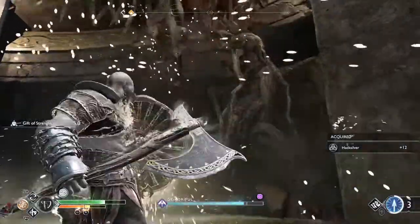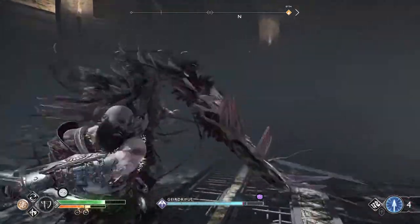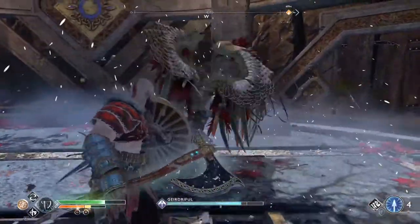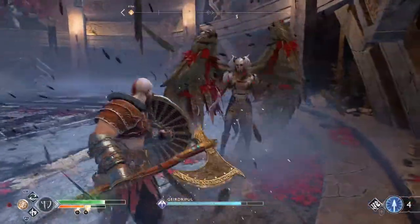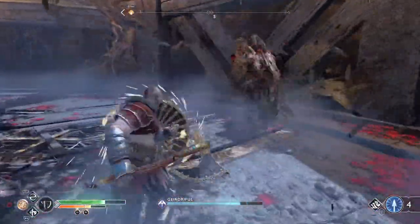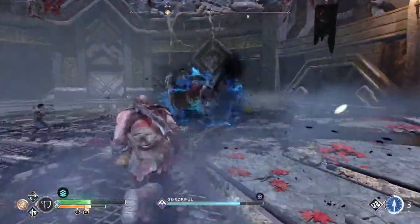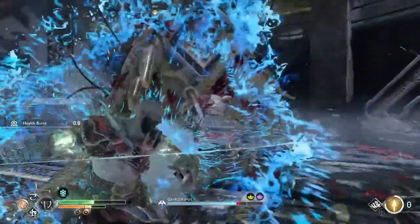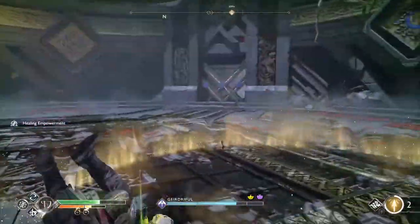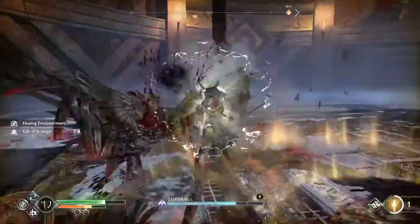I start off with a heavy runic attack, charging up my axe — it does pretty good damage and stun. I throw in my dogs to help me stun so I get the most damage in without having to block, trying to take a big chunk at the start. Then I throw in my light axe as well, but it misses so I recall it and start getting defensive, getting into a rotation.